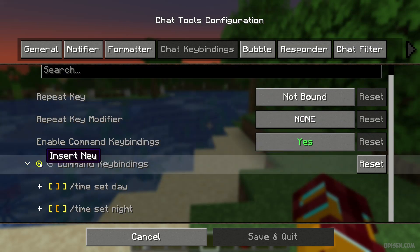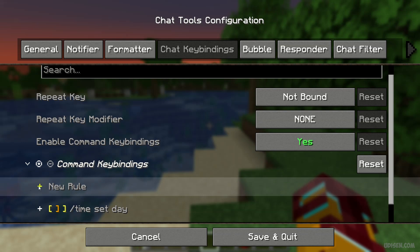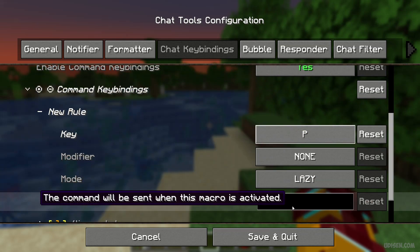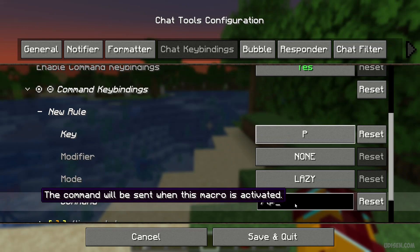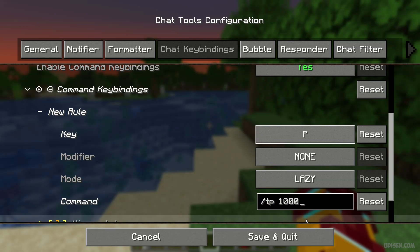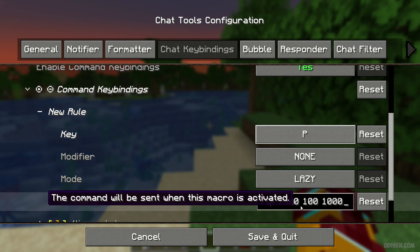Here, press insert new rule. Press this button — you see all settings. Now, choose a keybind for your command. And for example, I want to teleport to the right place. Here, place the command. Why not? Only as an example.